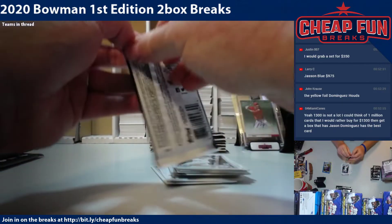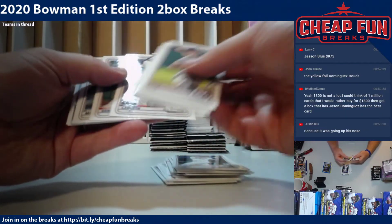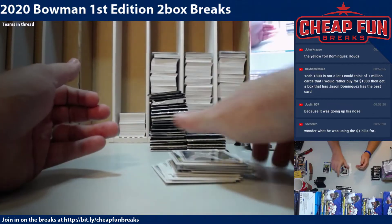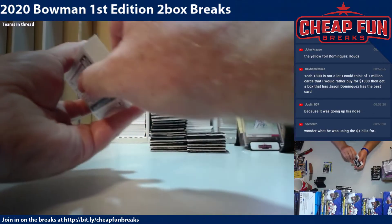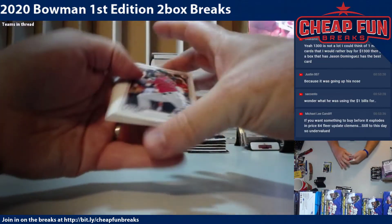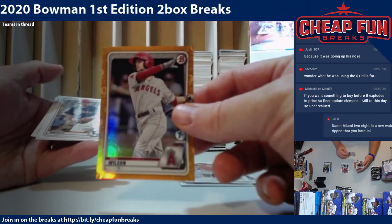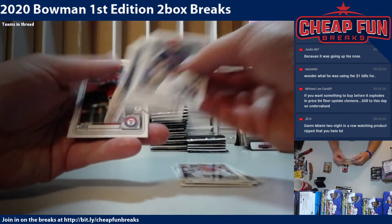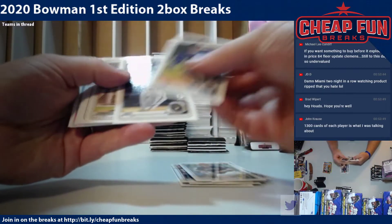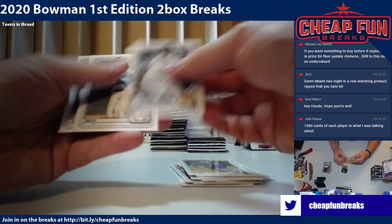Grant Levine. Tristan Lutz, Bobby Witt. He had a big gold tooth — I remember being really surprised he had this giant gold tooth. I was just a kid at the time, 1984, I was pretty young. Wander Franco — nice card. Wander Franco sky blue. Volpe.